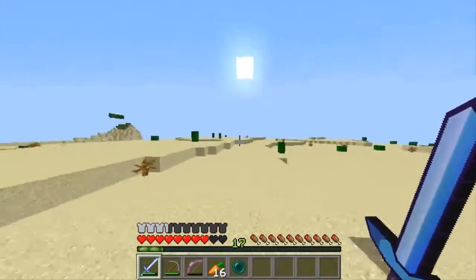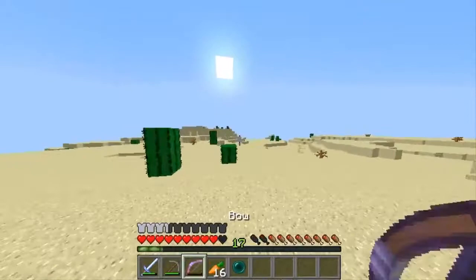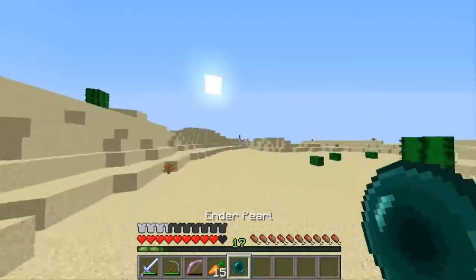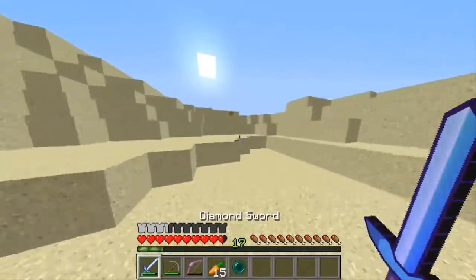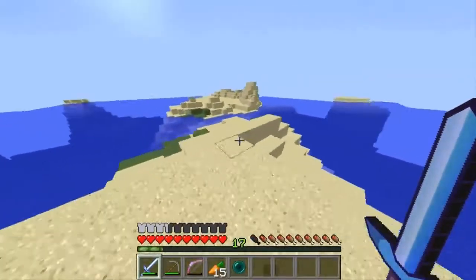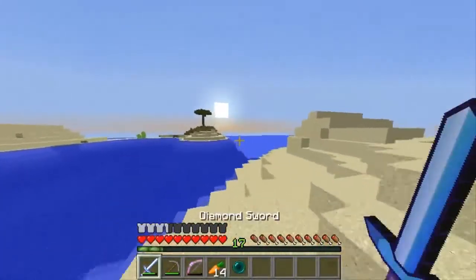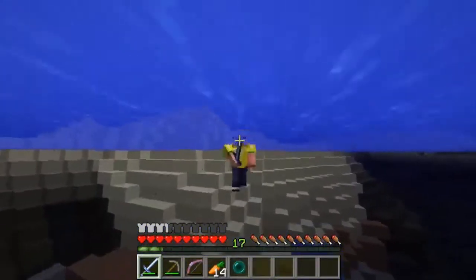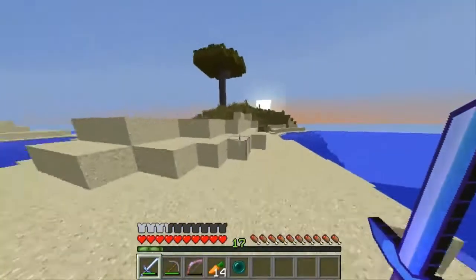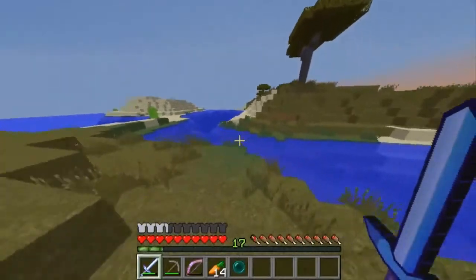I believe this is how to get to my base. I want to use this enderpearl so bad right now but I don't want to use it. There's a little sand island over here — oh no, it's just connected. Our base is over here I believe, which is at the edge of the savanna biome right next to our base. I'm gonna see if I've got anything left there and go chop off all my junk up there, see if we've got any iron. We've got some sugar cane going down there. Yeah, this is definitely our savanna biome.